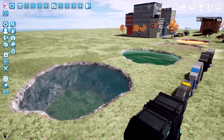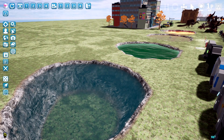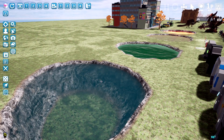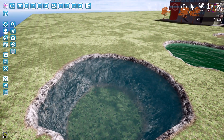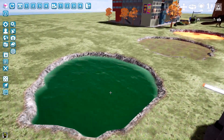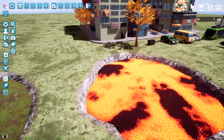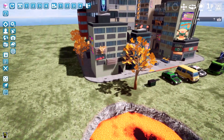Next we've got a new tray full of water shaders. We have a few variations for blue water, a few variations for green water, a swampy variation, and three or four lava variations. Nice and cool stuff.